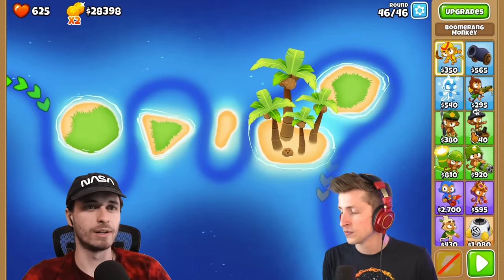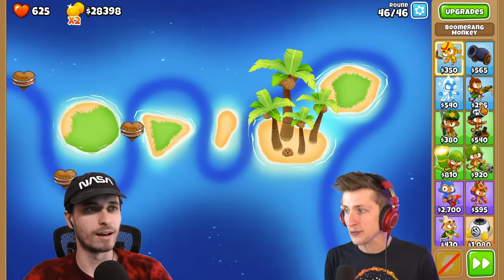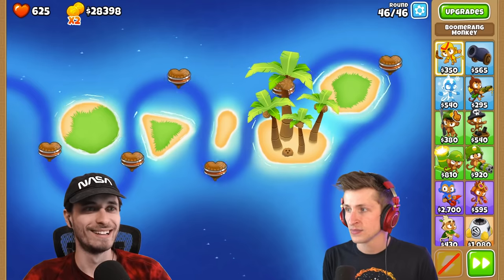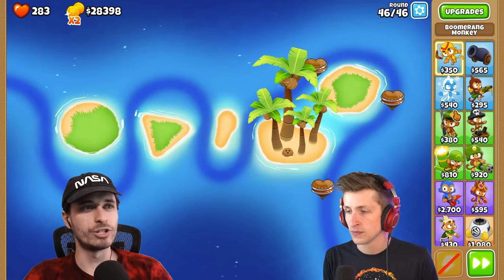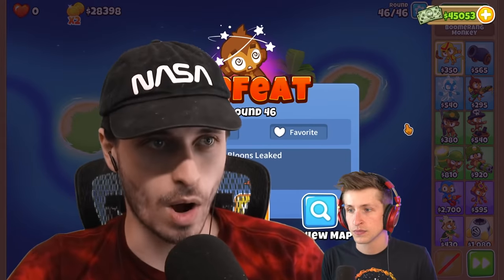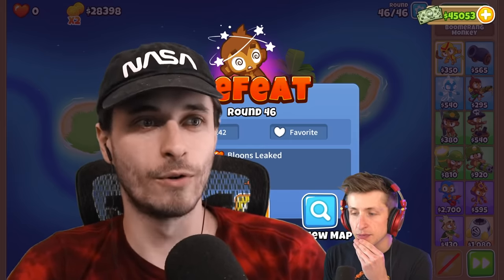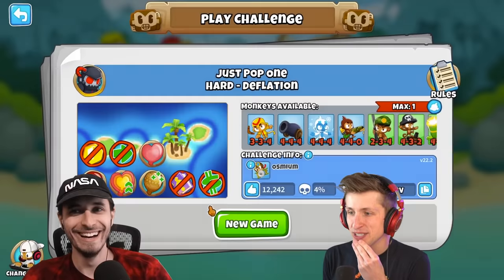Just play it real quick, see how it looks, and then maybe hit a little restart. Yeah, I think that's a good call. So they're just really, really slow ceramics. That's it. So they're saying 'just pop one,' and I'm assuming that's because the last one will be the one that makes you lose. So you only need to pop one ceramic — fortified ceramic regrow.